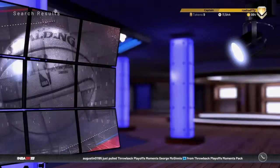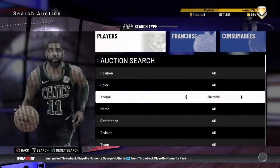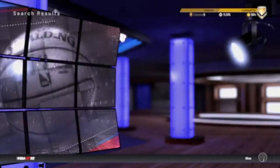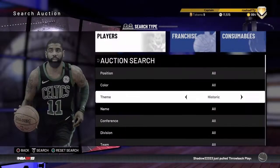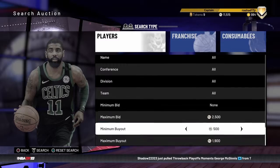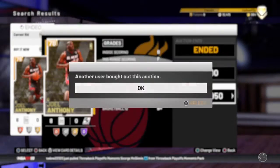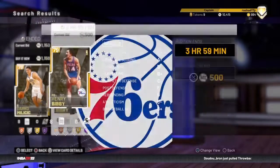Tyronn Lue at 1100 — got that. No auctions popping up, just refreshing and refreshing. A big batch came out and I'm just chilling trying to look for more snipes. Marvin Williams at 1100 — give me that. Joel Anthony at 950 — he doesn't go for much but that's still a snipe. Miss Darko and miss Henry Bibby.